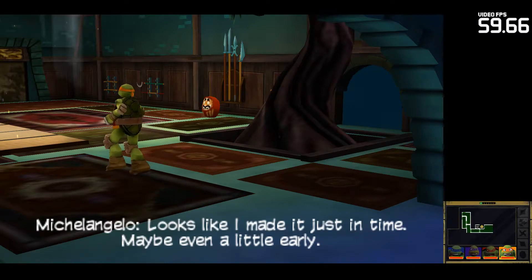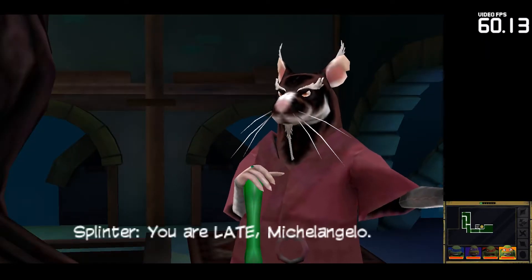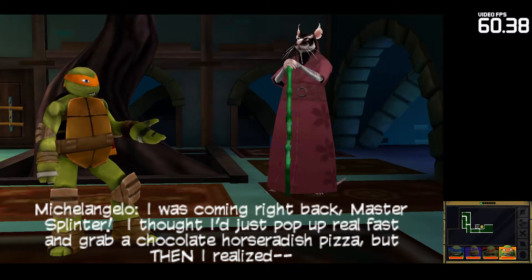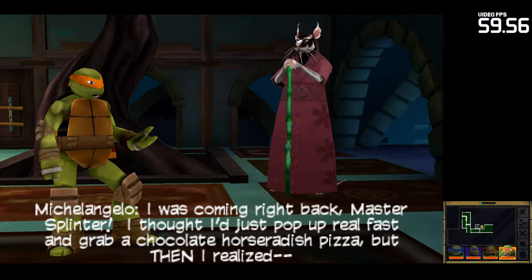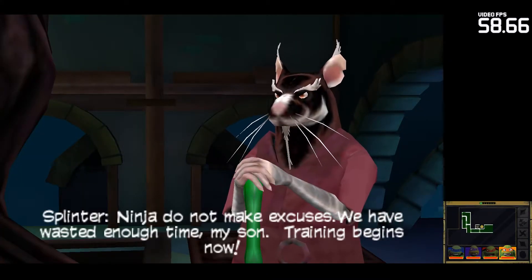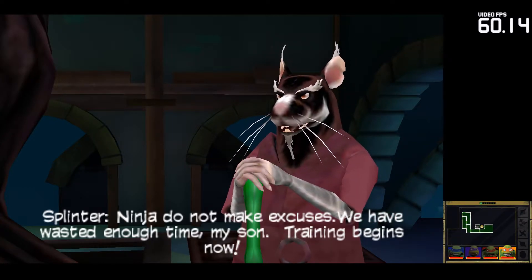Looks like I made it just in time. Maybe even a little early. Michelangelo! You are late, Michelangelo. I was coming right back, Master Splinter. I thought I'd just pop up real fast and grab a chocolate horseradish pizza, but then I realized... Ninja, do not make excuses. We have wasted enough time, my son. Training begins now.